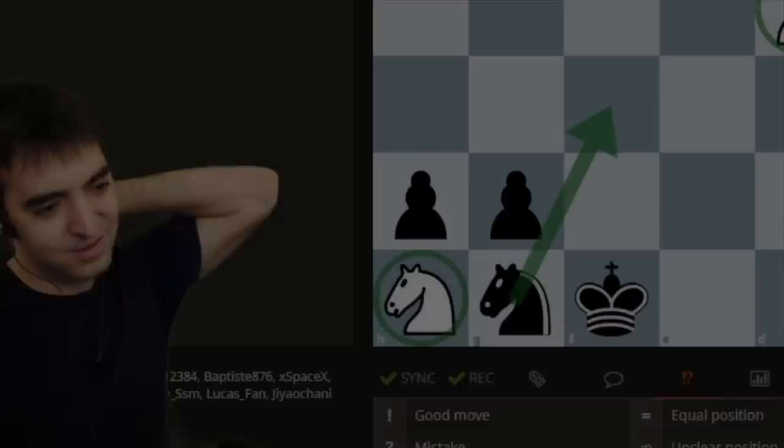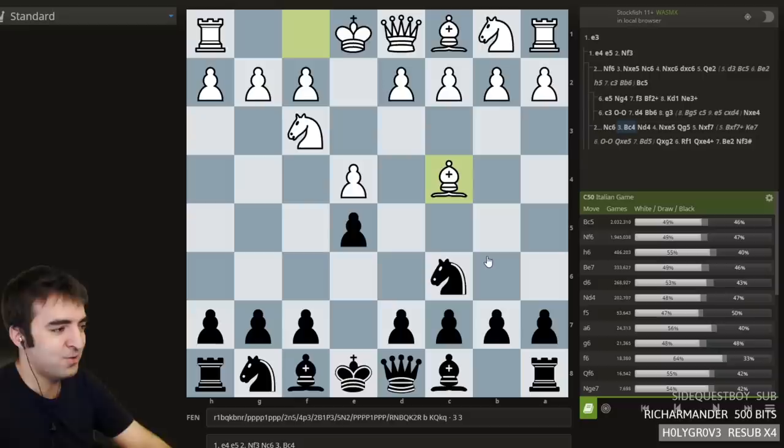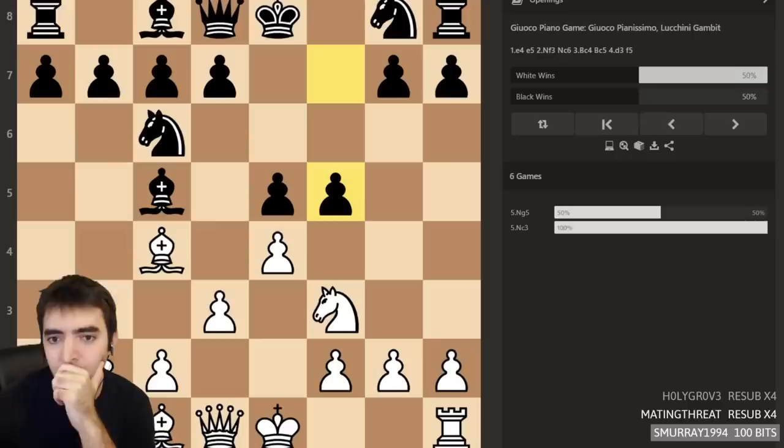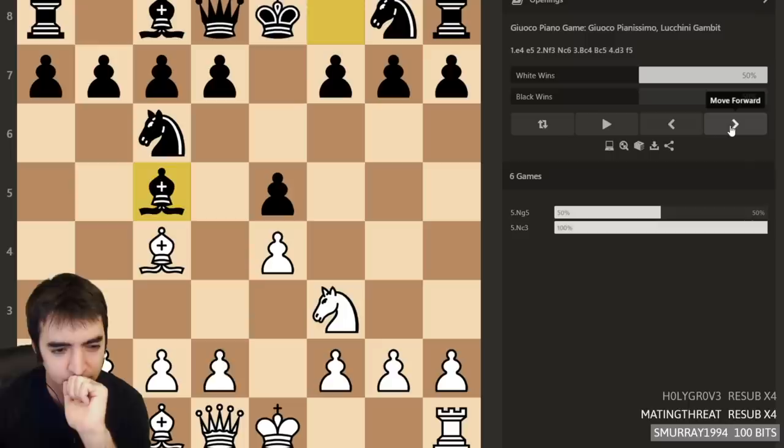I know people are very thirsty for maybe lesser-known, newer opening traps, given that everyone's learning the Stafford these days. Opinion on Luchini gambit? Never heard of that, but I'll Google it. Ooh, Luchini gambit — so f5. I don't think I've seen this one.